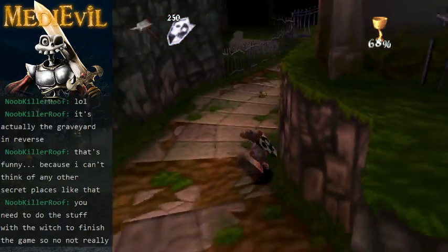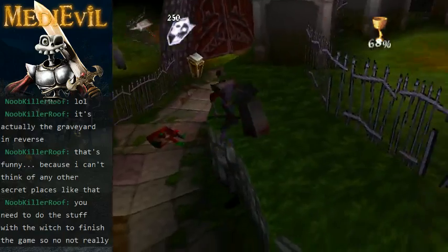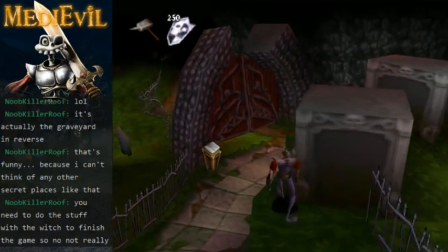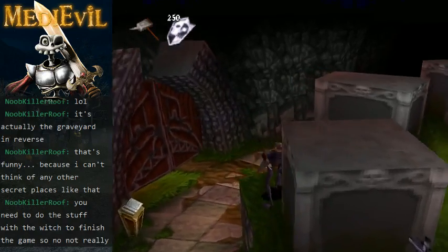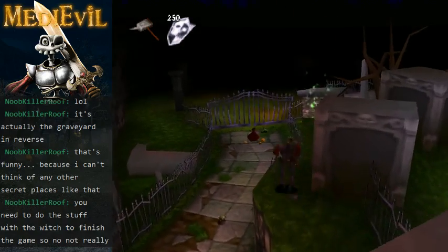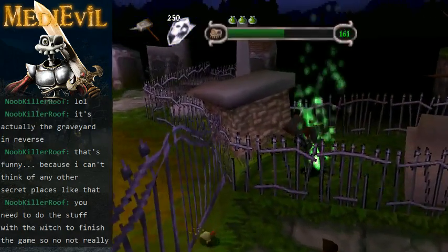68% on that chalice. I wonder if there's anything hidden here — it's worth having a look anyway. The stuff for the witch is mandatory, at least for the second witch. The first witch in the forest, I'm not so sure about. You only get the secret weapon, which I haven't revealed yet.